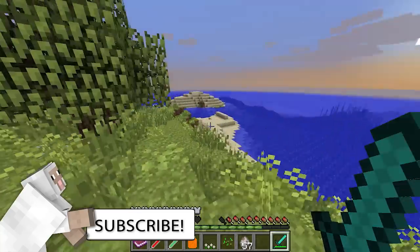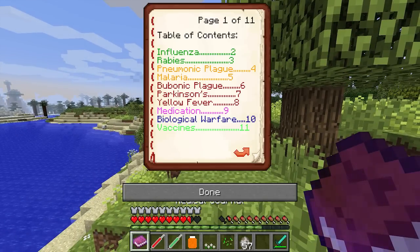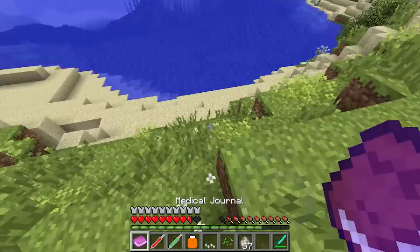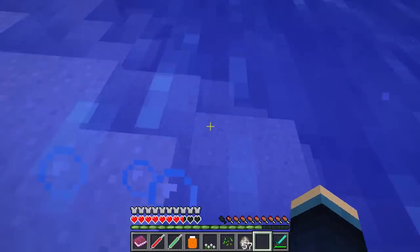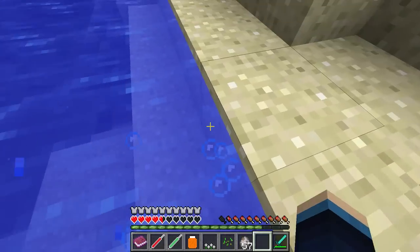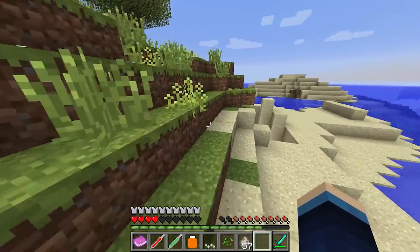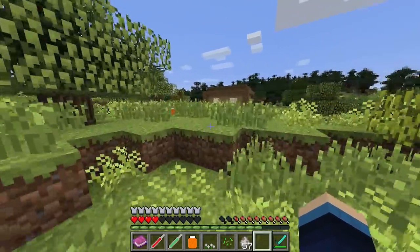I've got slowness, but that's not the only effect. If I open the medical journal, you can see we've got hydrophobia as well as slowness — transferred from wolves, mortality rate of 50%, so there's a 50% chance I'm going to end up dying. Let me show you what this hydrophobia is — if I jump in the water, instantly I'm taking ticks of damage. That's because hydrophobia makes you allergic to water, so it's probably not a good idea to go anywhere near water if you have rabies.